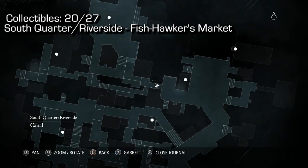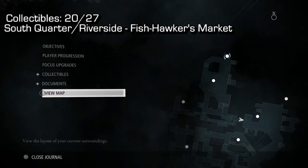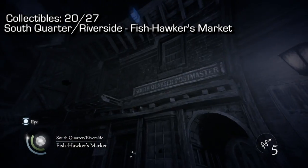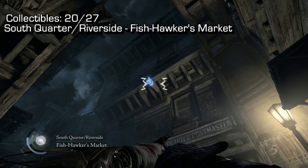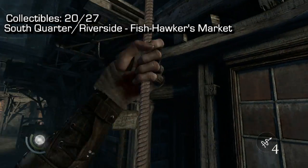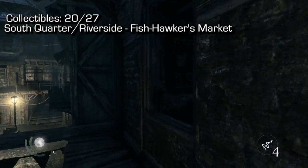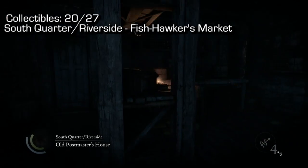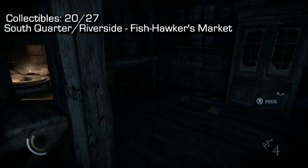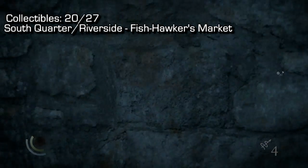Number 20 is in South Quarter Riverside — Fishhawker's Market. Once in Fishhawker's Market you're going to want to use a rope arrow above you — buy more if needed. The map can be a bit confusing and there's really only one way to get into this area. Once in the area, climb in through the window, press this button which will open the ceiling to expose another room, and climb up into that room.